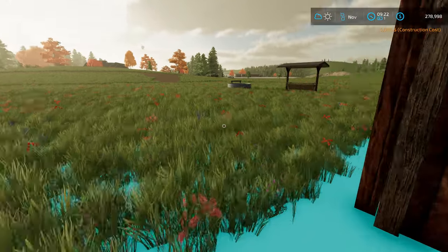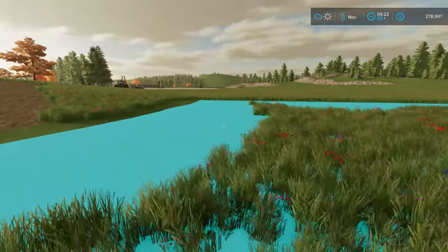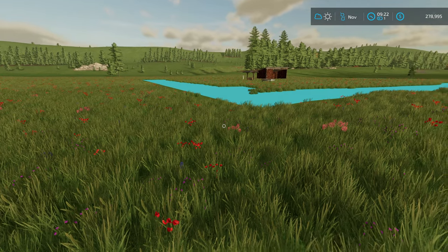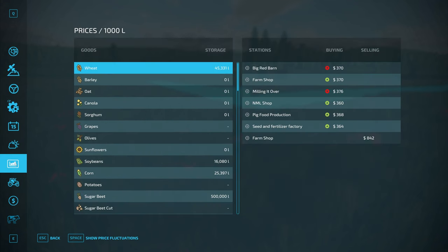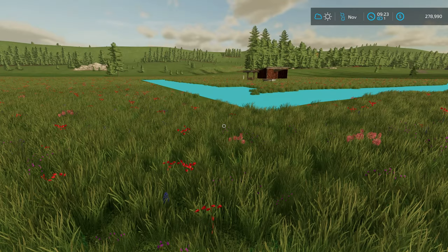The horses can come in here to get out of the sun. I'll put down some trees and whatnot afterwards. Now the main course: we're going to be putting in a field around the horse field, and this is going to be basically their feed. I can either plant oats or sorghum. I'm not sure exactly what the effectiveness will be until I put a horse in here. I could go ahead and buy oats or sorghum down at the main shop and feed them for a while.